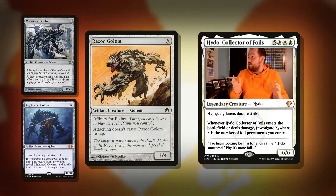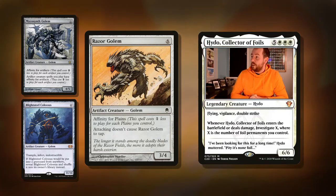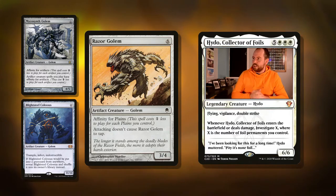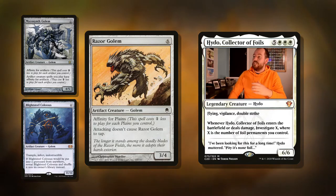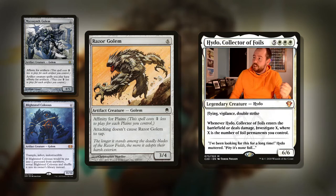The final card we've got is Razor Golem — six mana for a Golem with affinity for Plains. In a mono-white deck, we're going to be playing a fair few Plains. Attacking doesn't cause Razor Golem to tap — that's Vigilance, but before Vigilance was a keyword. We're going into the history books here. So this can search up a nice seven-drop and it's going to cost not much mana. Pretty good.